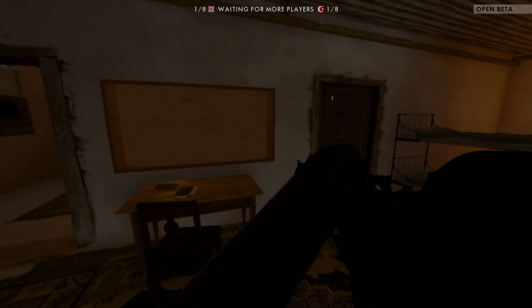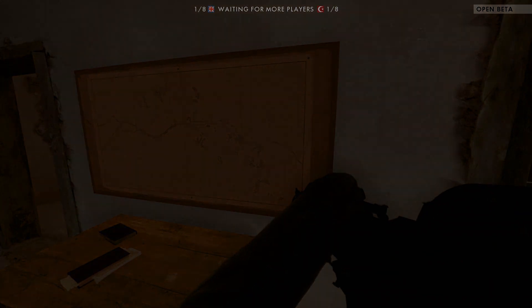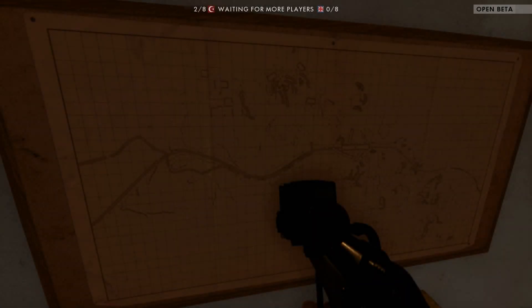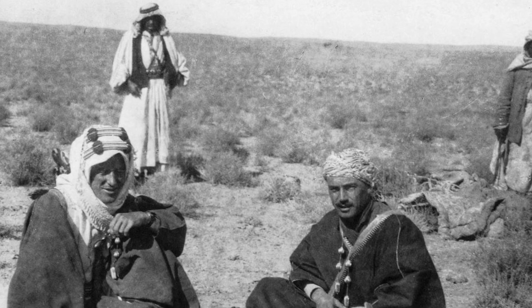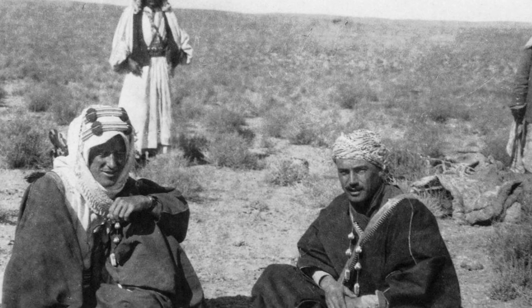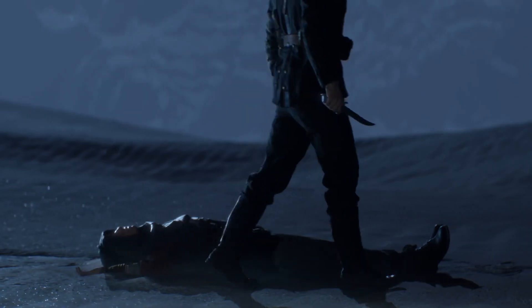In that same house, there's also a large map on the wall which doesn't seem to correspond with the Sinai Desert map. I could be wrong, but the topography is off. It looks like there's a train wreck on the center of the map, which could be the work of T.E. Lawrence somewhere along the Hejaz Railway, which was a favorite target. This might also foreshadow some of the game's single-player experiences.